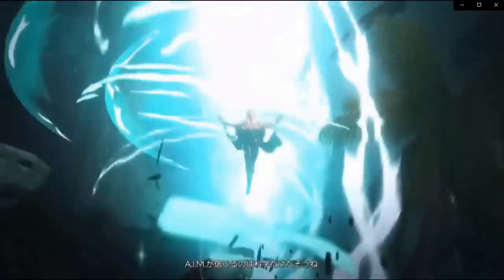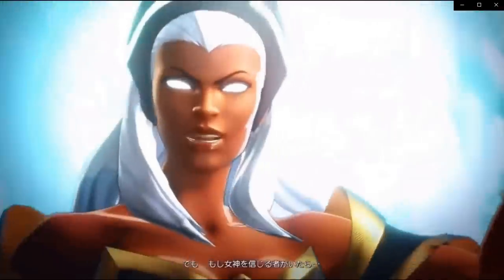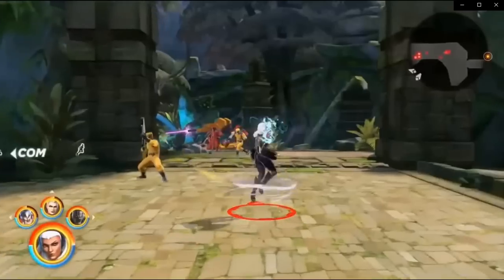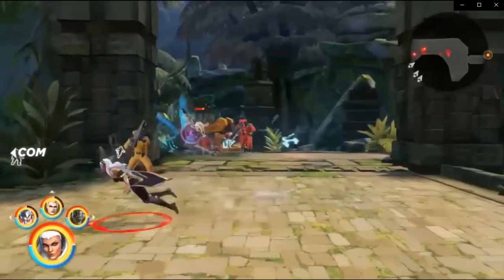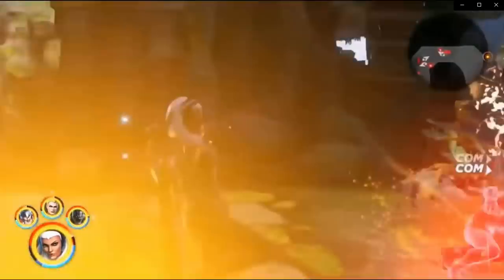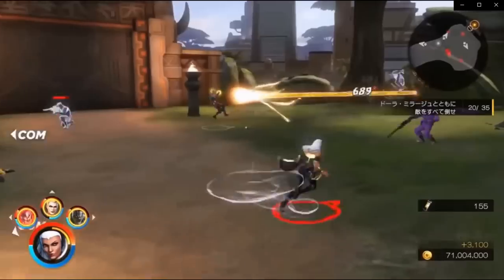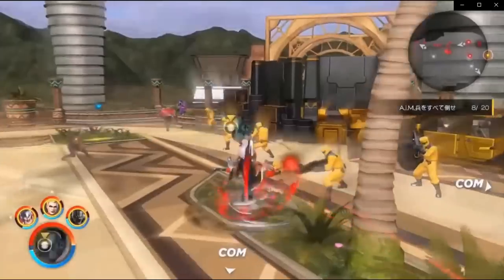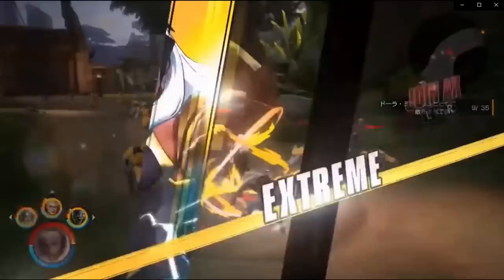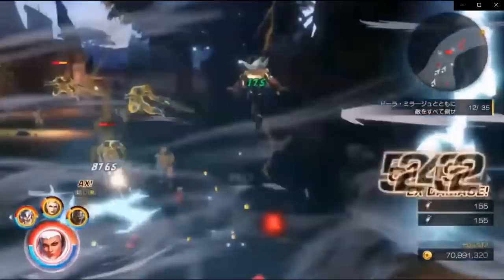I am told that AIM only worships science, but if any of you believe in the goddess, now would be the time to start praying. I'm sure Storm is going to be pretty elite — lightning, wind. Looks like she had a little flying going there. It looked like she threw some ice too. Nice, looks like a heavy tornado there.